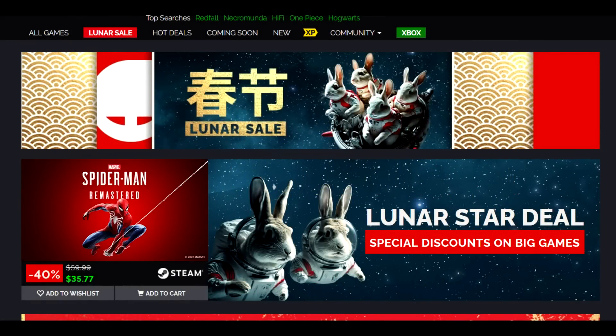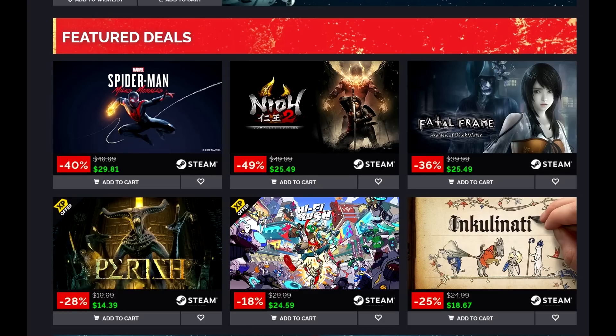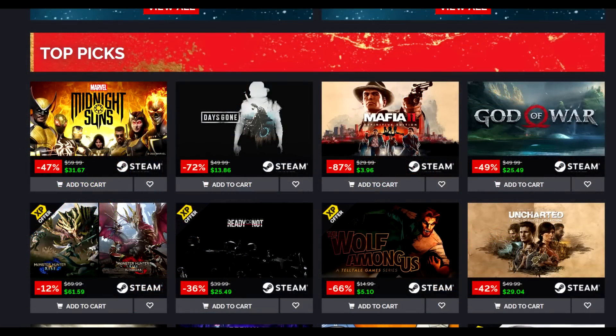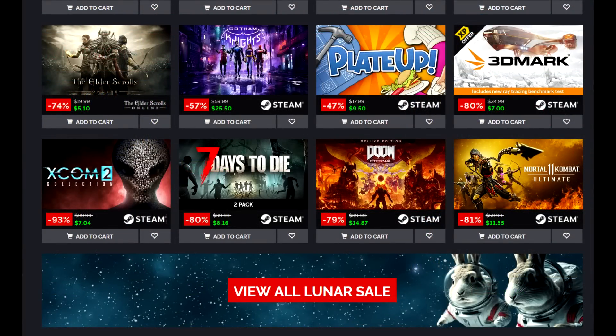Today is the last day for the Green Man Gaming Lunar sale. This is a great sale with discounts on a lot of titles. Spider-Man Remastered is $35.77 — that's a star deal. Spider-Man Miles Morales at $29.81. Hi-Fi Rush at $24.59 for XP members. Mafia 2 Definitive Edition at $3.96. Marvel Midnight Suns 47% off at $31.67. Days Gone at $13.86. Uncharted Legacy of Thieves Collection at $29.04. Wolf Among Us at $5.10. Gotham Knights at $25.50. XCOM 2 Collection at $7.04. Doom Eternal Deluxe Edition at $14.87. Just a stacked lineup of great deals.